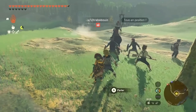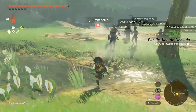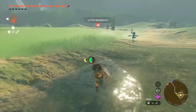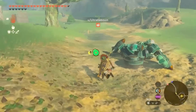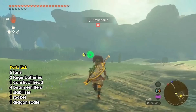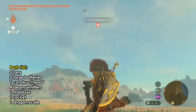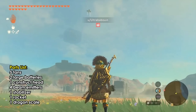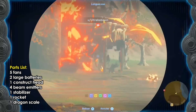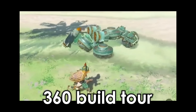One very important part of this build worth mentioning: it has a dragon scale on the back. Adding a dragon scale to your build prevents it from despawning when it moves too far away from you. I've included the parts list on screen. While there's no build guide, Ultra did include a 360 walk around so you can figure out how to build this thing.